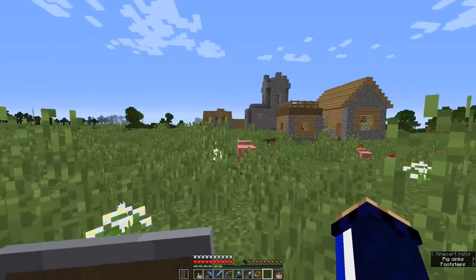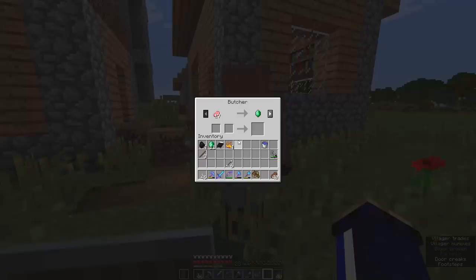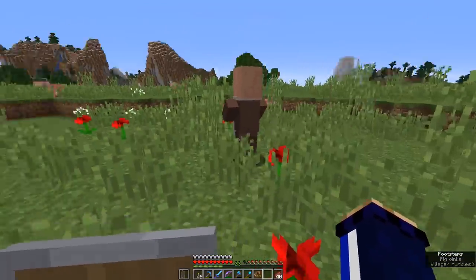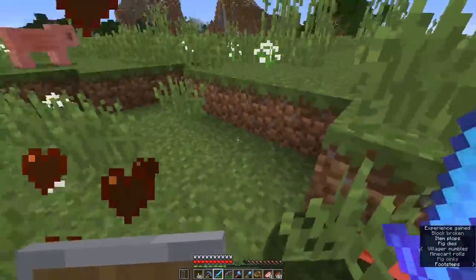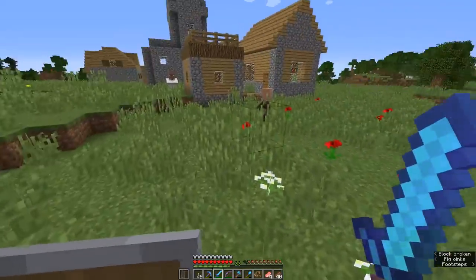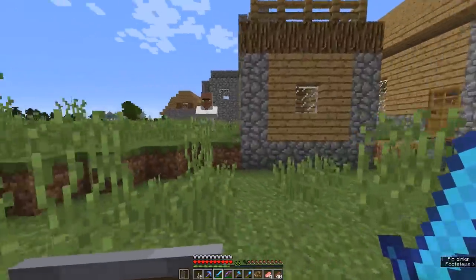Villages can take all kinds of shapes and sizes and they are populated by villagers — NPC characters with different occupations who will trade with you for various items or emeralds. This butcher is asking for raw pork chops or raw chicken in exchange for one emerald, which is a little steep. There are a few pigs around, so we could kill some to have enough material to trade, or we could breed them together and start a little pig farm.